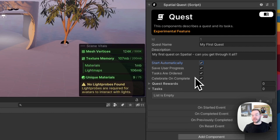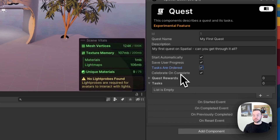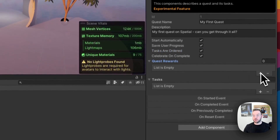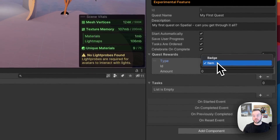Next is 'Tasks Are Ordered' — you can have tasks that are either unordered or ordered. For an open-world concept where someone completes tasks in any order, uncheck this box. In our case we want a specific order, so we'll leave it checked. Next is 'Celebrate on Complete,' which plays a confetti animation when all tasks are finished. Then we have the 'Quest Rewards' dropdown — we can reward a badge or an item. I'm going to choose badge and set that up later.